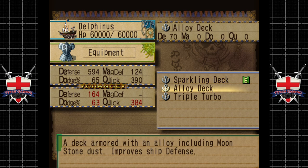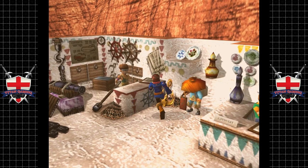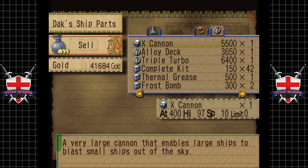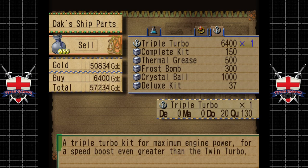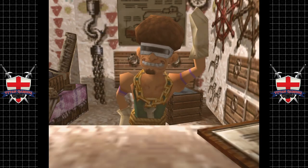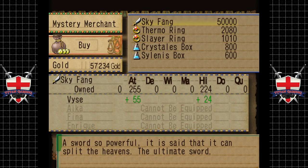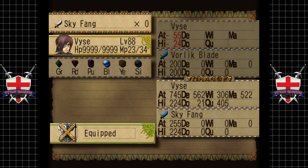The sparkling deck — yeah it's about four times better than the alloy deck. Let's sell. Fifty thousand for a sword — that doesn't actually seem that expensive to be honest. Another X-cannon, alloy deck, and the triple turbo — that would leave us with a pocket full of change. It's interesting that there isn't much focus on getting everybody else super powerful weapons — you would have thought Aika would have had some kind of quest for a super powerful weapon. That would have been cool. And there we go — Sky Fang.